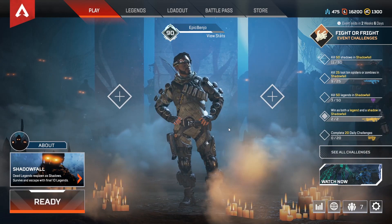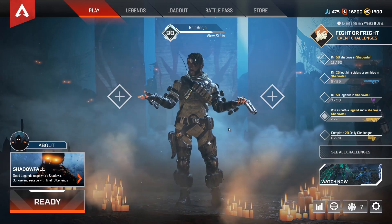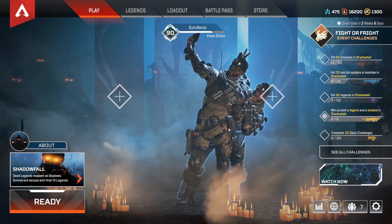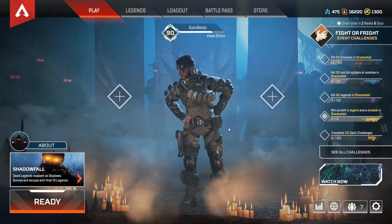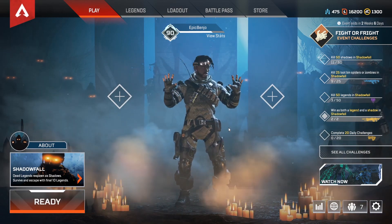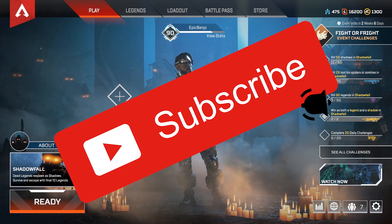So again, tip number one: choose a character that can get to the ship without getting hurt, because that ship is going to be surrounded by shadows. Number two: land somewhere really far away from other people but still close enough to the circle. You want to loot in peace, get the best gear, make it to the circle, hide out, and wait till the ship lands. Choose weapons that will kill shadows quickly — a shotgun will one-hit a shadow; a Spitfire, Havoc, or Devotion will work too, though there's a spin-up delay on those. Once you get on the ship, you're invulnerable — you can still shoot shadows from above. Throw all your ordnances — arc stars, thermites — out of the ship at the bottom to help your buddies get on.